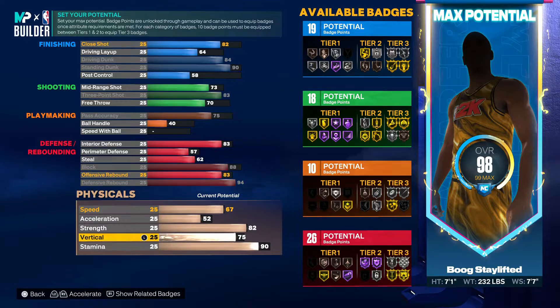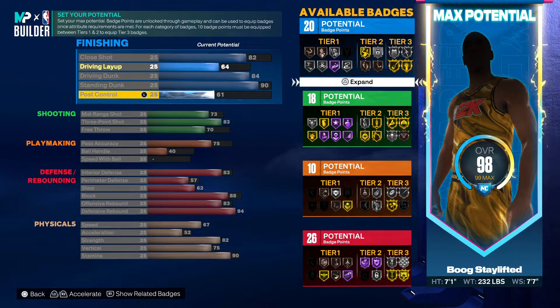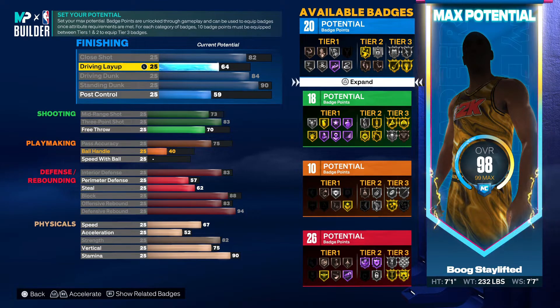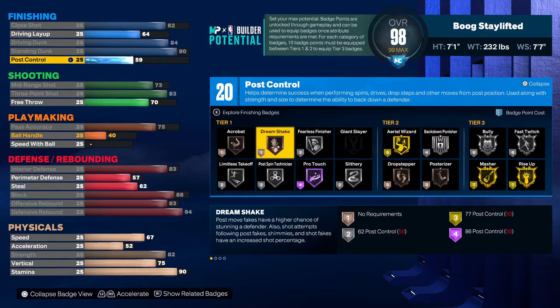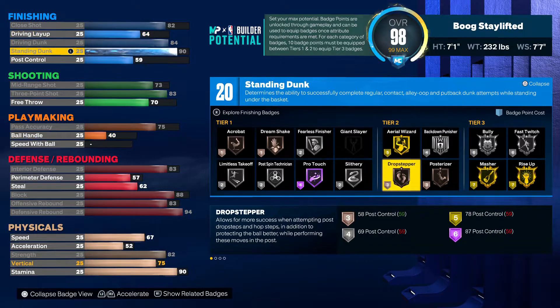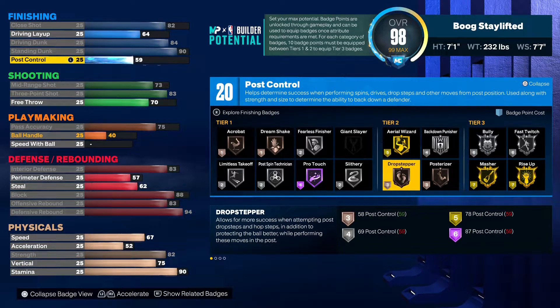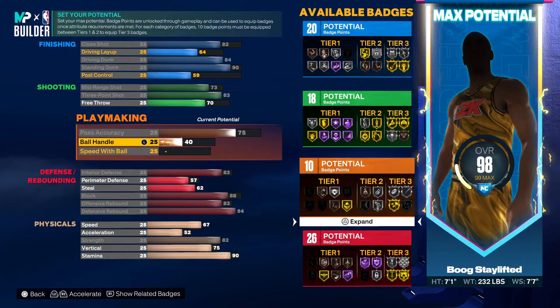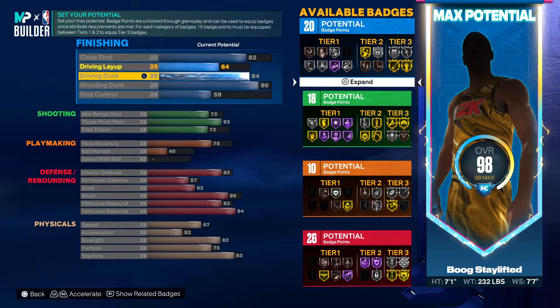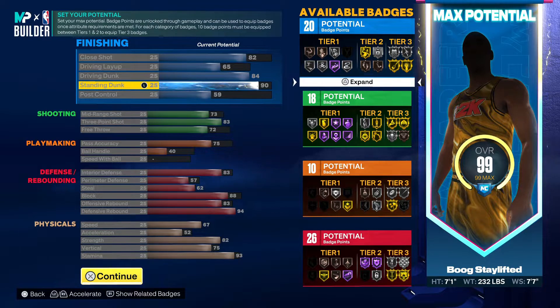I'm literally about to throw the VC on this build — trying to see what's gonna make it perfect. I kind of would want to go for silver or gold drop stepper but I know for a fact I don't need it. You got an extra badge right here — putting post control up to 59 instead of 58. Put that extra point back on stamina and set your free throw.